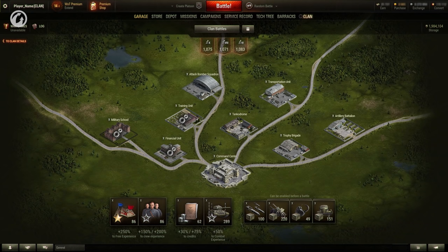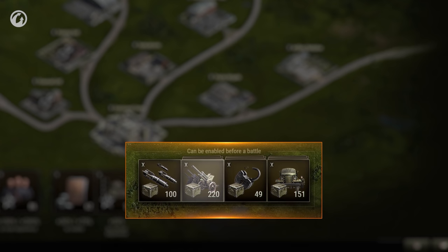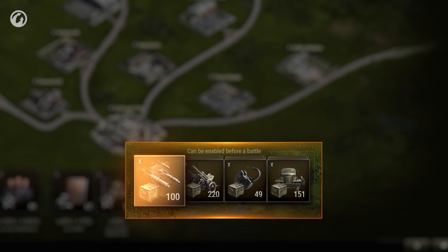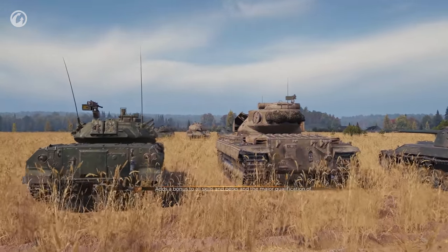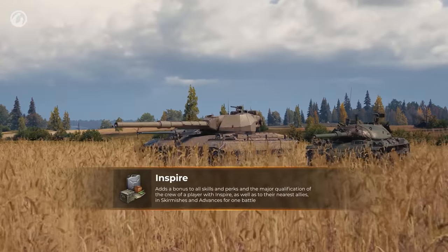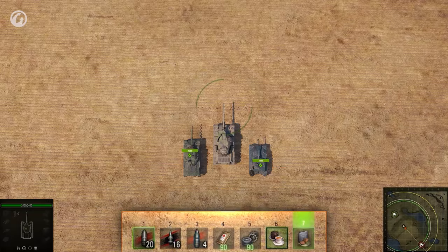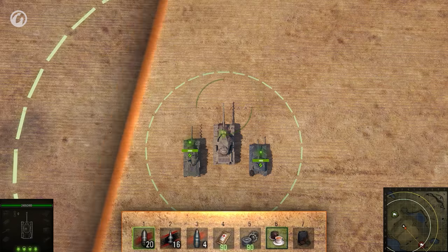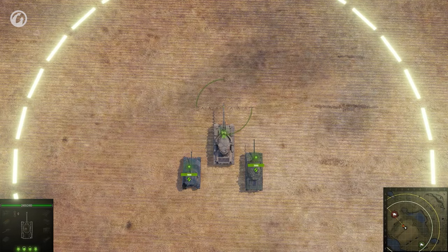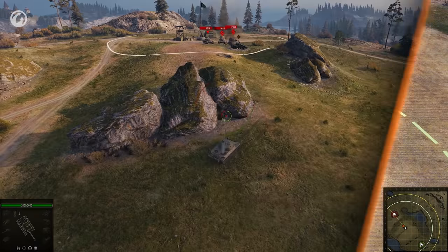Combat reserves will be reworked for Strongholds. Instead of two similar reserves that cause damage, only one will cause damage, while the other will become a tactical one. You will be able to take two combat reserves of different types into battle. Inspire will become a tactical reserve — it improves the characteristics of both the players and allied vehicles within the area of its effect, similarly to frontline. Once the reserve is ready, the player assigned Inspire can activate it for some time. The higher the reserve level, the higher the radius and effect. The Inspired tanker is highlighted in battle for both allies and enemies.